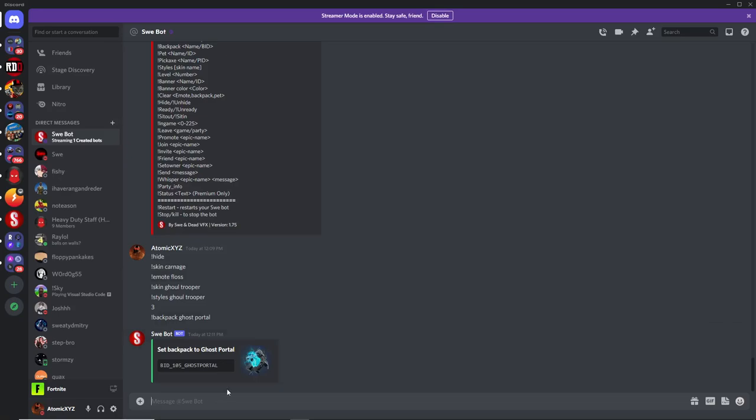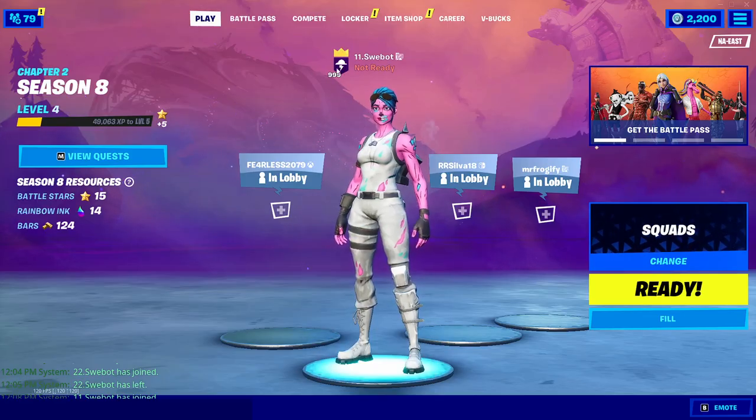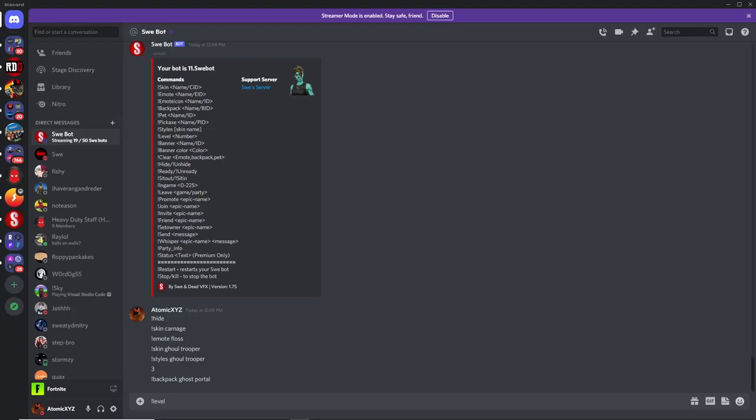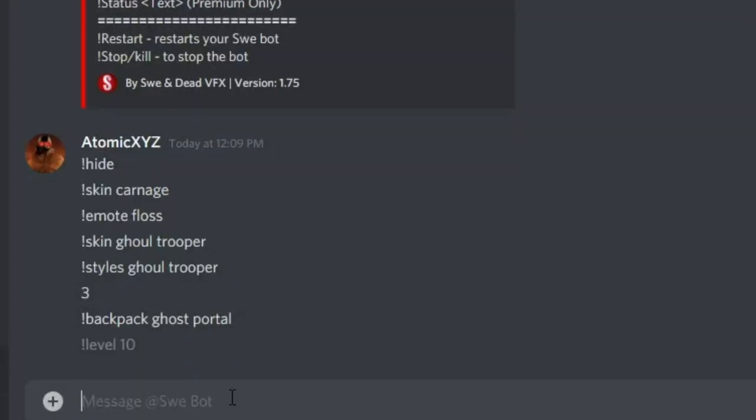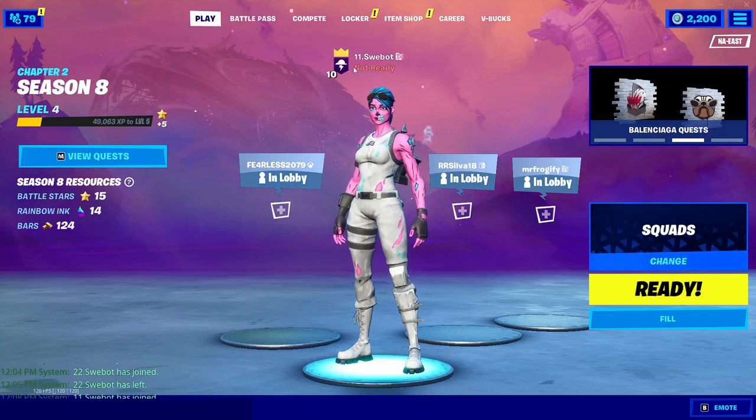If you want to change your level, do exclamation point level and then any level you want. So if you don't want it to be 999, you can change it to something like 10, and that'll show level 10 right here.